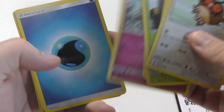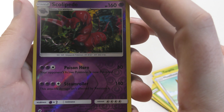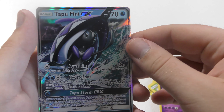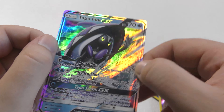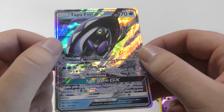Our reverse holo is a rare Scolipede. Our rare is another Tapu Fini GX — a nice card, but I would have liked some variety. I don't know if I've ever had that happen to me, or ever seen that happen. What are the chances? It's just as likely, right?